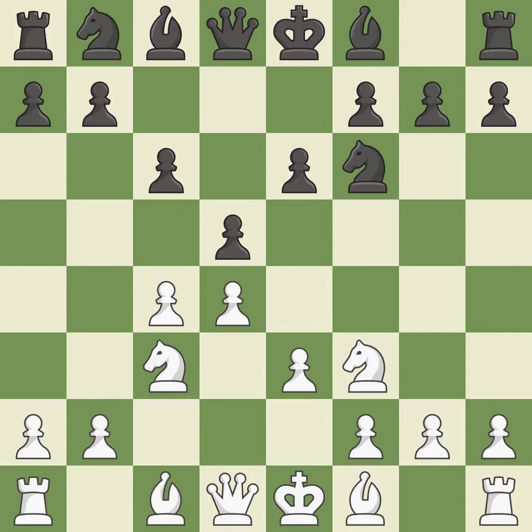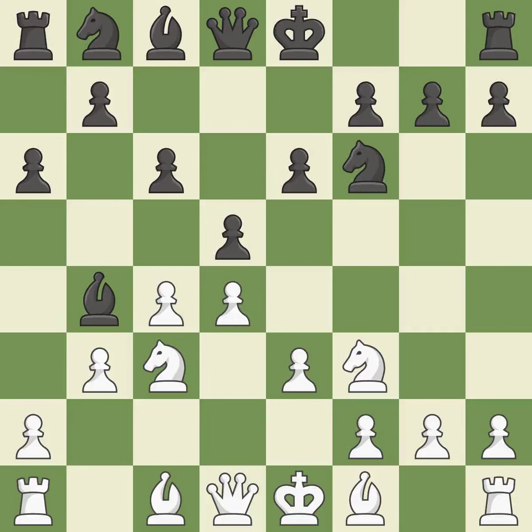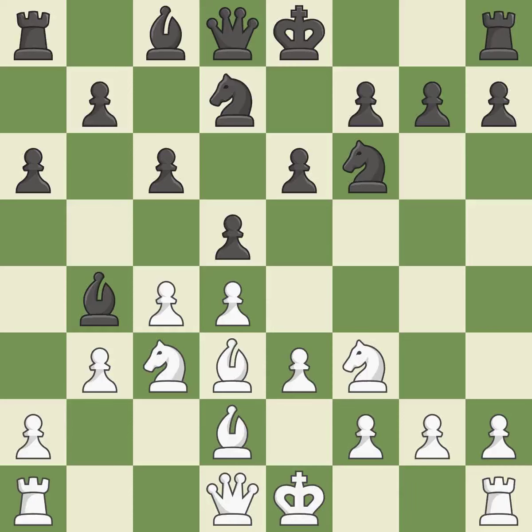E3 defends the d4 and c4 pawns at the cost of blocking the dark-squared bishop. This immobilizes the opponent's knight by pinning it to the king. This defends a knight that was under attack and had no defenders. This develops a knight from its starting square, activating it. Growing a bishop from its initial square activates it, and growing a queen from its beginning square activates the queen.